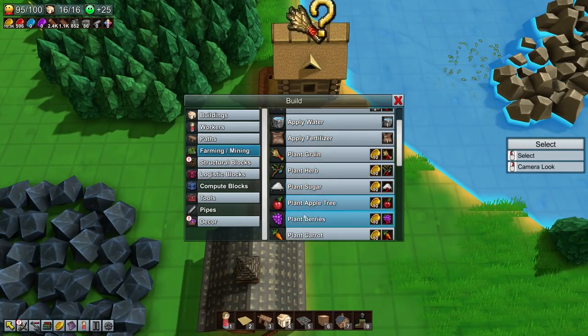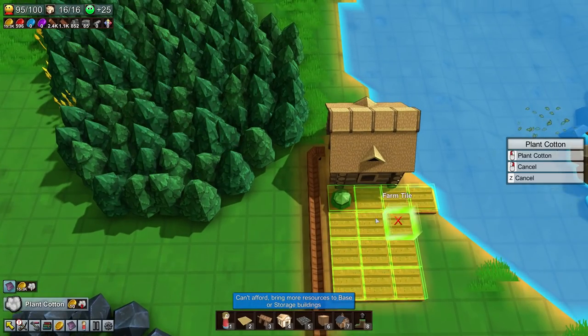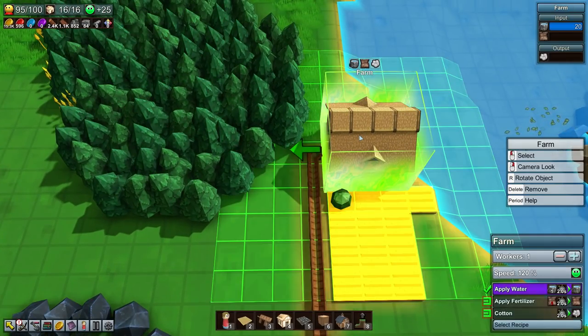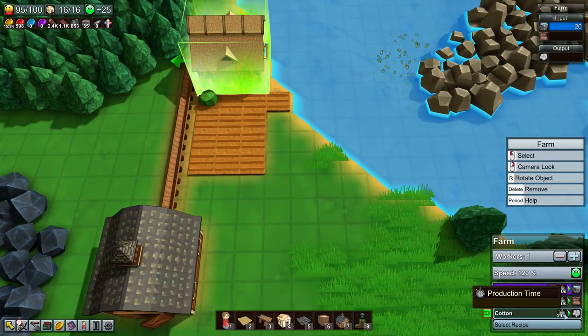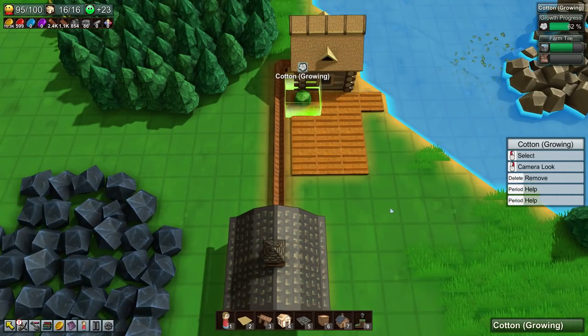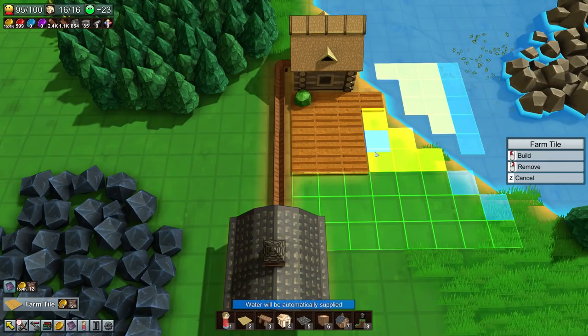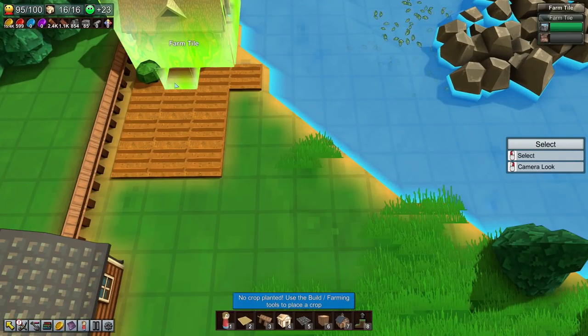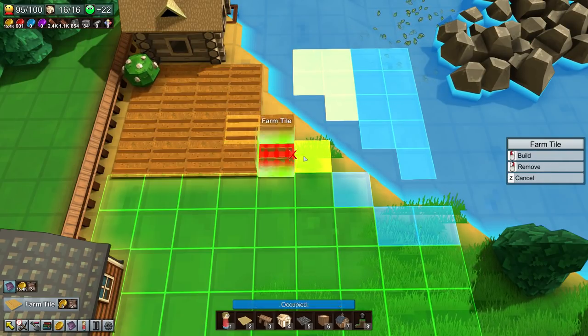I'd rather just get a little bit of cotton - just start slowly, get one cotton tile. It shouldn't take that long to get it planted. You should be able to harvest it no problem. It's just this right, it's gonna grow in a bit, it doesn't take that long which is great. Can we just copy this? We totally cannot because this copies the planting.